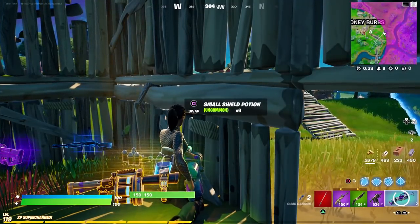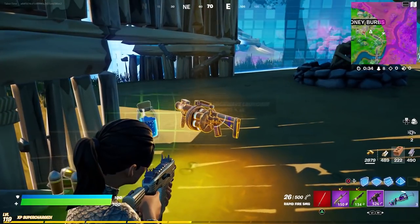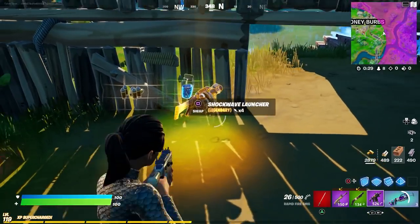As you can see, the shockwave launcher as well as the rift-to-go have been accidentally released into the game right now — they should not be here yet. We're supposed to vote on them, but clear as day they're in the game.